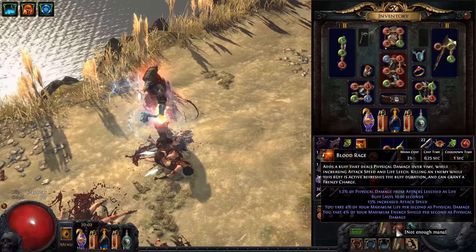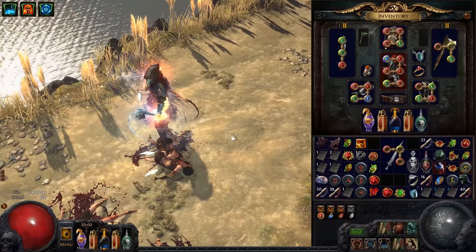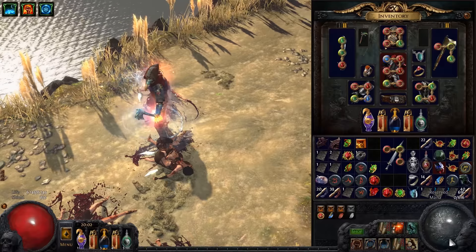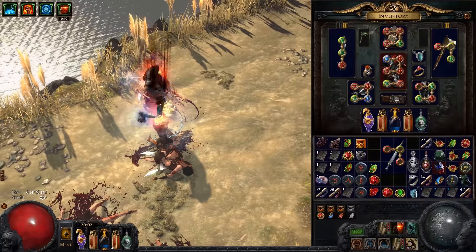As you can see, I can't activate Blood Rage right now. So you need to have either a blood magic support gem setup or a little bit of mana for non-melee skills. Just use a blood magic gem and you can activate your skill.